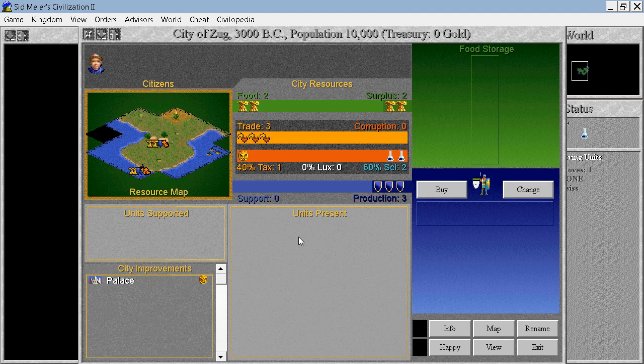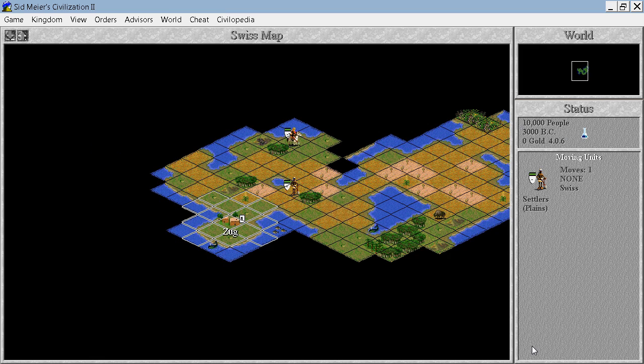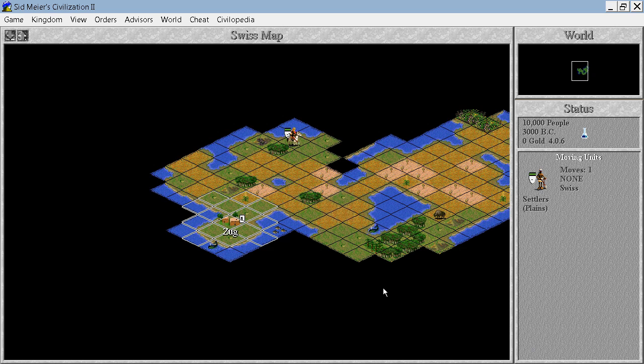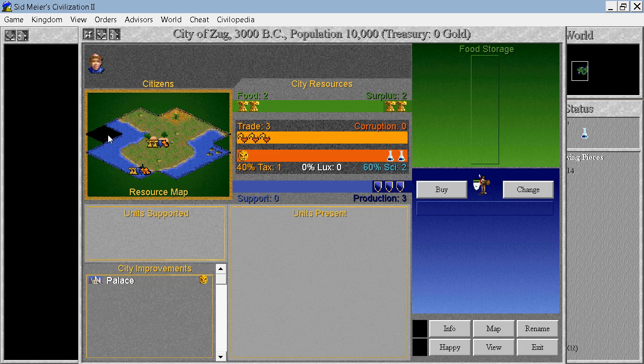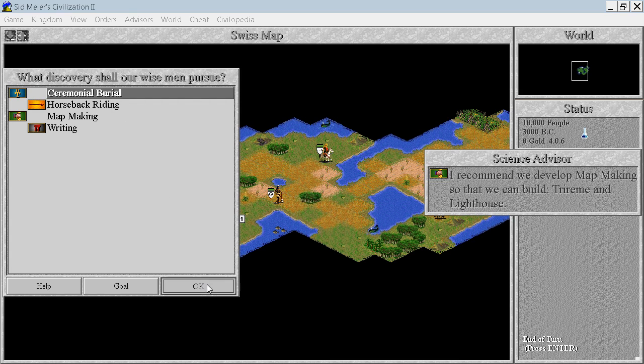Nothing ever goes ideally. Discoveries every 11 turns. We need to discover Ceremonial Burial and then Monarchy. I'll send the unit over to this special resource, please. Build a road and irrigation over there — irrigation a little bit later. Let's turn off the grid; we still need to explore this area. I don't know if there's a special resource there or not. This looks quite fine. Let's research the Ceremonial Burial — perfect.